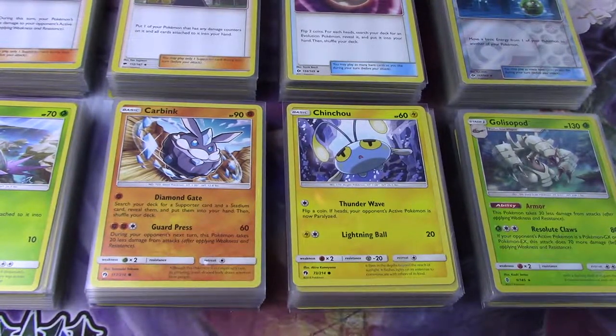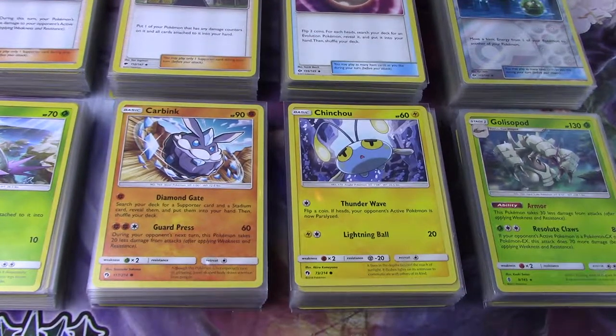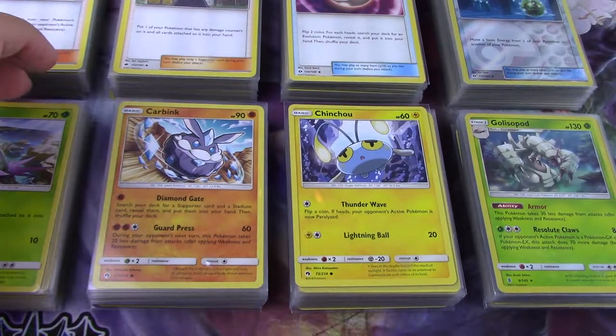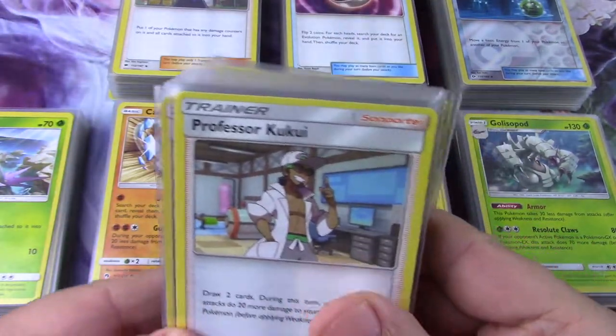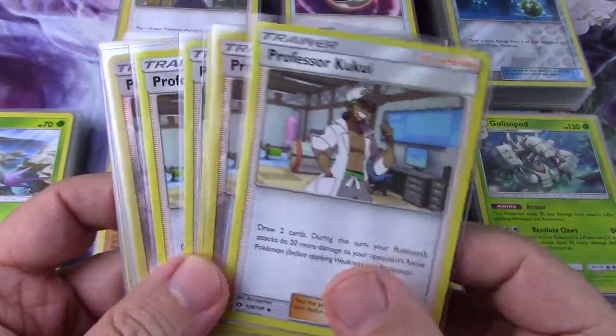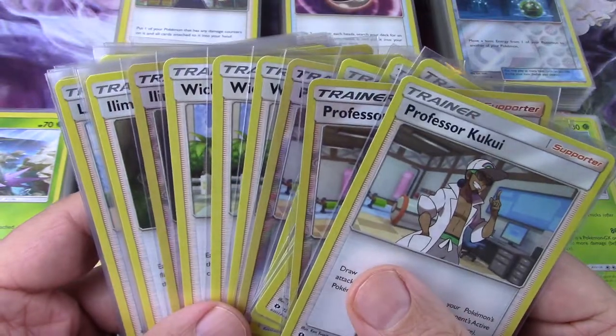I'm going to go through a small trial cube, like a mini-cube, that'll be kind of the pattern by which I build a bunch of Sun and Moon draftable cubes. I've done this for Force of Will recently and it's worked out pretty well.